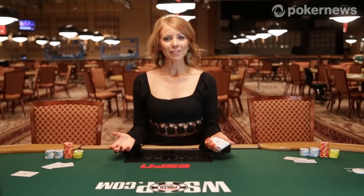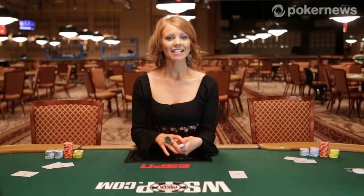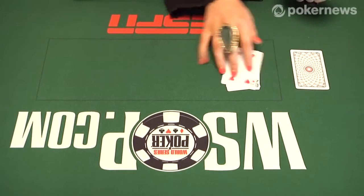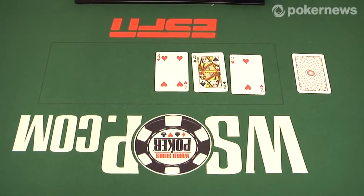Once the first betting round is complete, the dealer discards the top card of the deck. This is called burning and is done to ensure that no one accidentally saw the top card and to help prevent cheating. The dealer then places three cards face up on the table. These cards are called the flop.